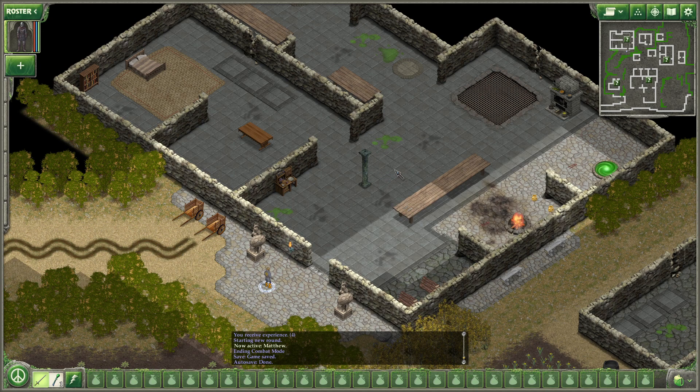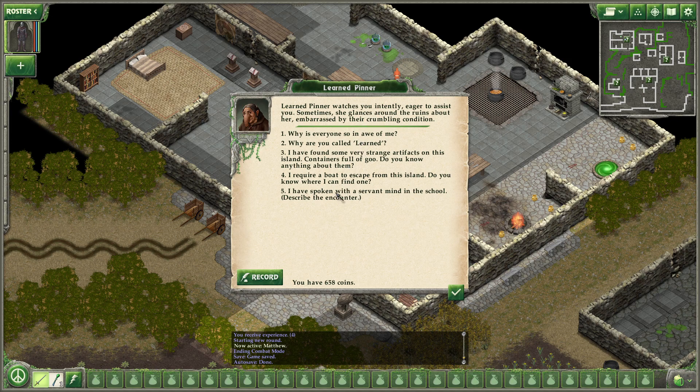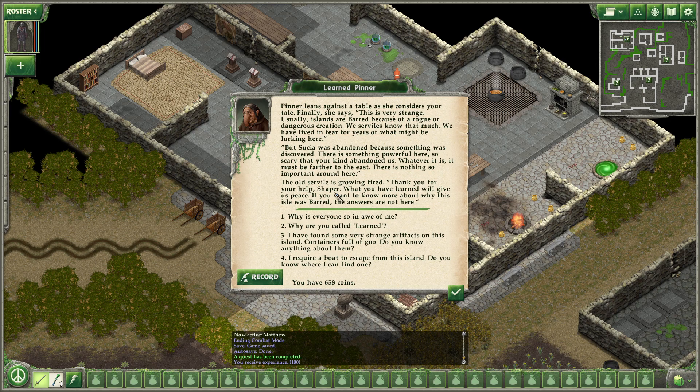I wish we could give our creations long names, like Volley Thawd the Destroyer — we'd have a whole Volley Thawd line going. I have spoken with the servant mind in the school. Describe the encounter. Pinner leans against the table as she considers your tale. Finally, she says: This is very strange. Usually islands are barred because of a rogue or dangerous creation. We Serviles know that much. We have lived in fear for years of what might be lurking here. But Susia was abandoned because something was discovered. There is something powerful here, so scary that your kind abandoned us. Whatever it is, it must be farther to the east. Thank you for your help, Shaper — what you have learned will give us peace. If you want to know more about why this isle was barred, the answers are not here.